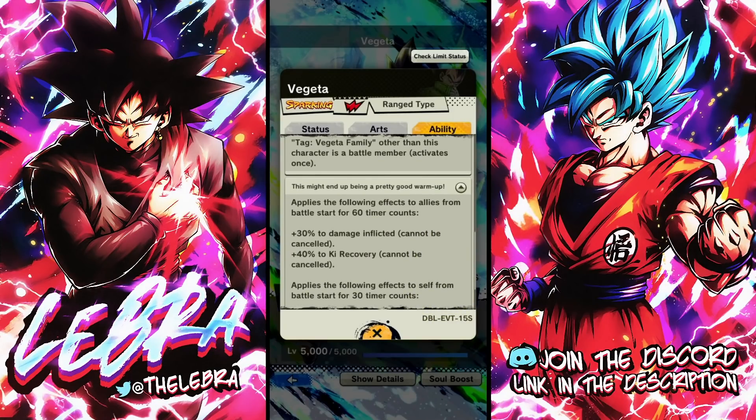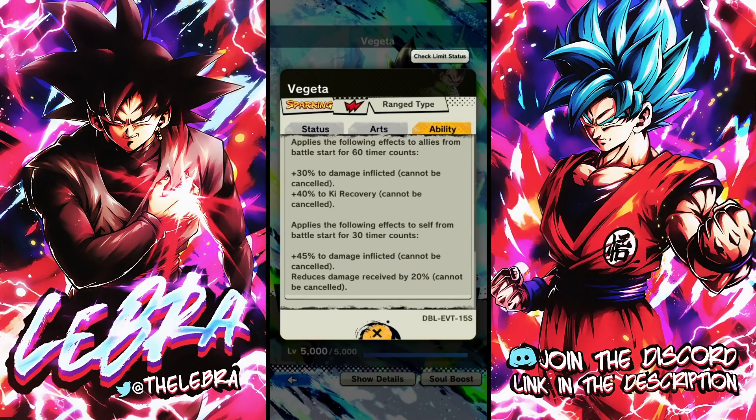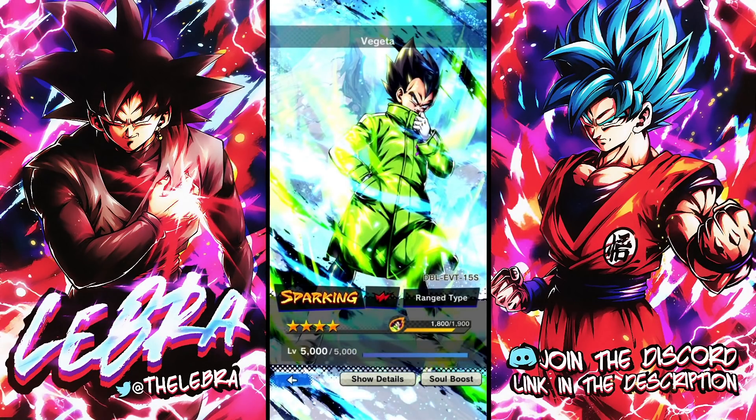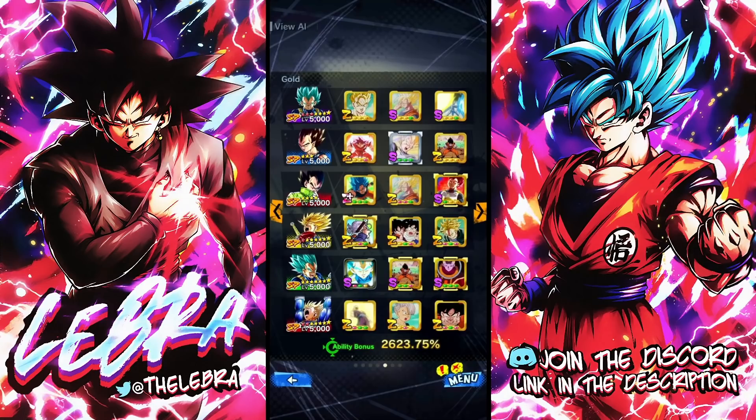He applies follow effects to allies from battle start for 60 timer counts: 30% damage inflicted, 40% to recover. And from battle start for 30 timer counts, 45% damage inflicted. I wonder how much blast damage the purple Vegeta is going to dish out with this guy. Wow, I admit — that's pretty good.